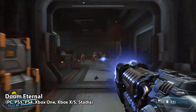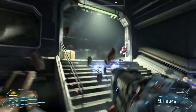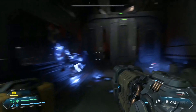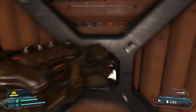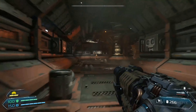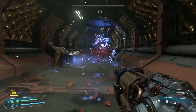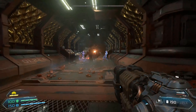Doom Eternal takes the gameplay loop of the 2016 smash hit and, as our Doom Eternal review explains so well, ramps everything up to 11. The developers could have easily pumped out a sequel that played largely the same as Doom 2016, but they chose to take each core mechanic to another level. Every aspect has been improved, from the amount of weapons you have at your disposal to the movement options that increase the pace of the game. With all of this extra power comes stronger enemies equipped with their own set of strengths and weaknesses for you to exploit.